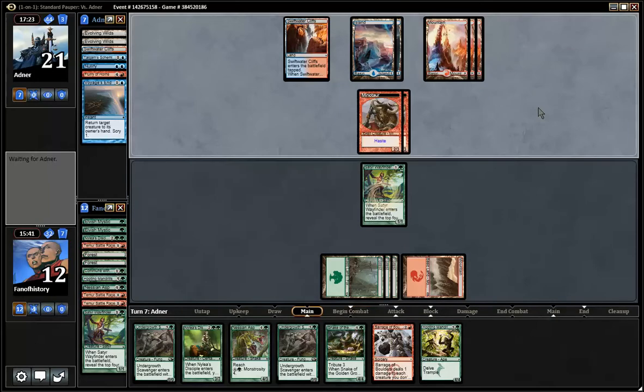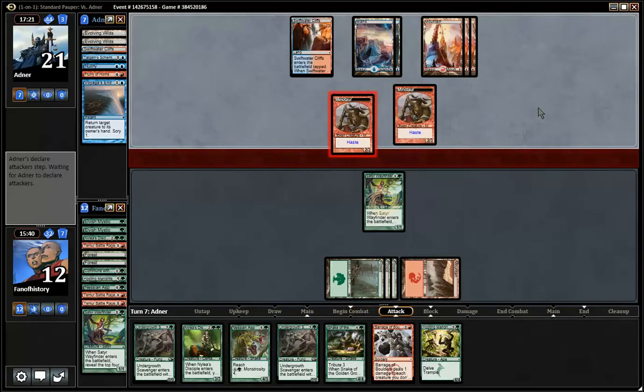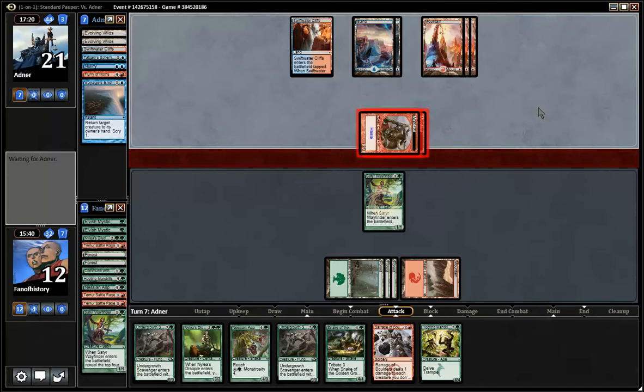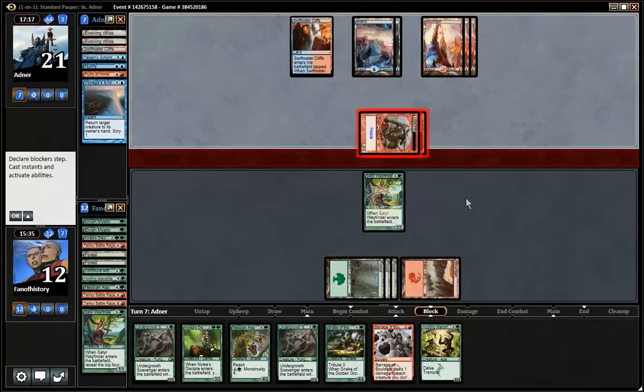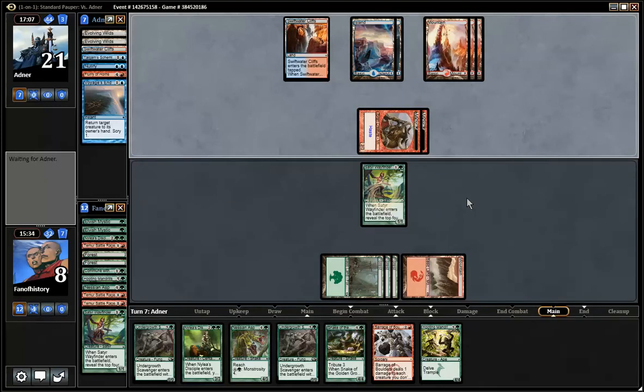Twenty. That explains something. Twenty land and how many five drops? Four snakes, four Nessian Asps. I see a problem. Do we have four Elvish Mystics and four Wayfinders? Kind of 28 mana. But apparently not. Now I think I can't recover. Barrage of Boulders looks idiotic in this matchup. So I should have sideboarded that out.